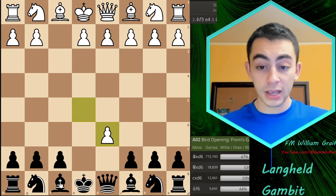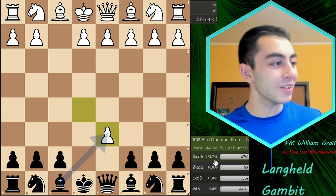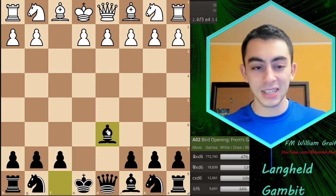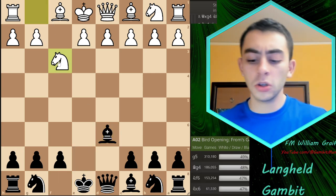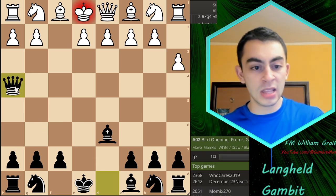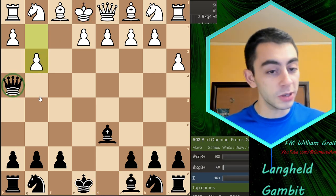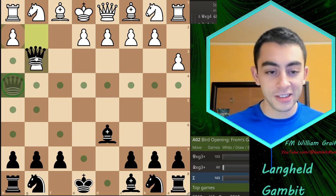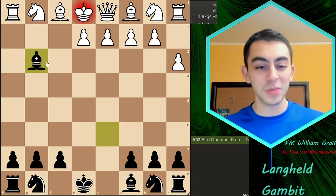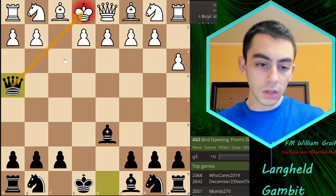Bishop takes d6 is by far the most common move — we're talking 93% of games. There's a lot of theory here. The point is that if White does nothing, this is actually checkmate. The danger of opening this diagonal onto your king is that without g3 against Qh4 check, you can sacrifice your queen or bishop, and this is checkmate if you can control the g3 square.